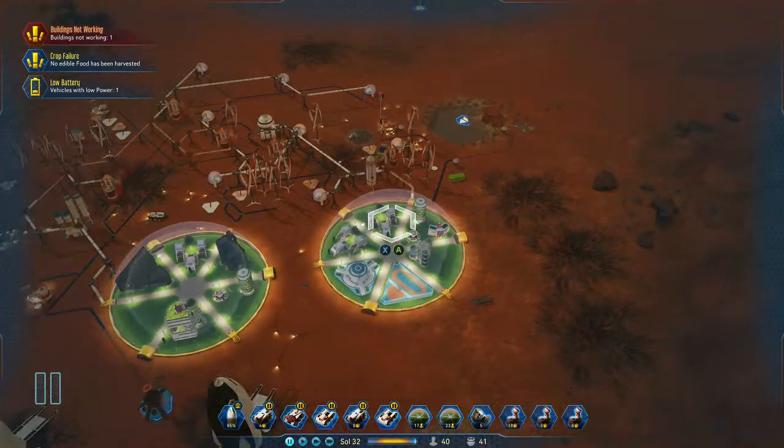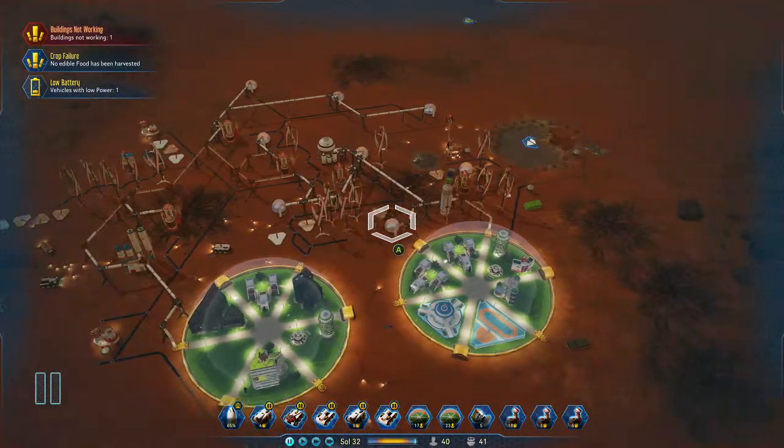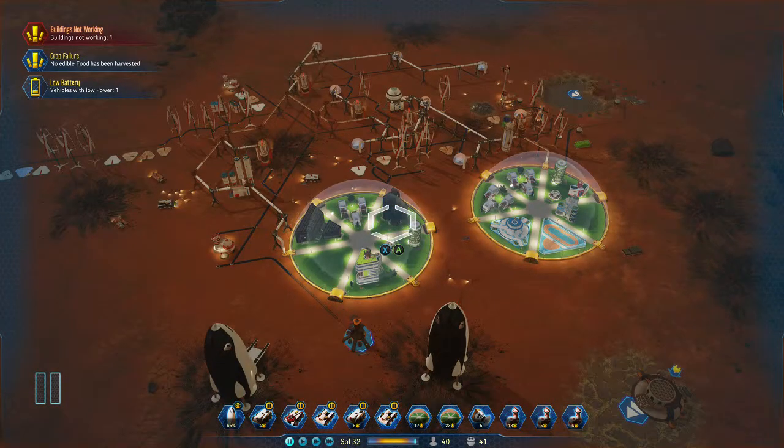You will need to obviously have all the facilities to allow the humans and colonists to thrive on your planet. You'll need air, water, food, and electricity. Those are the four things that you have to have.